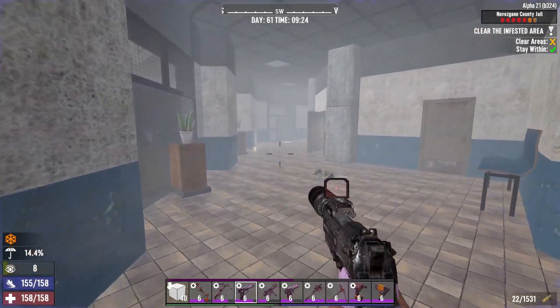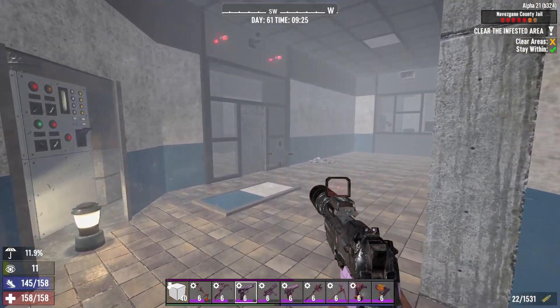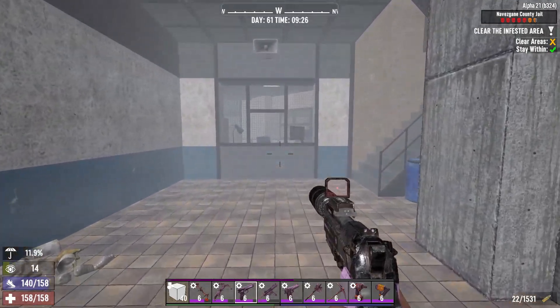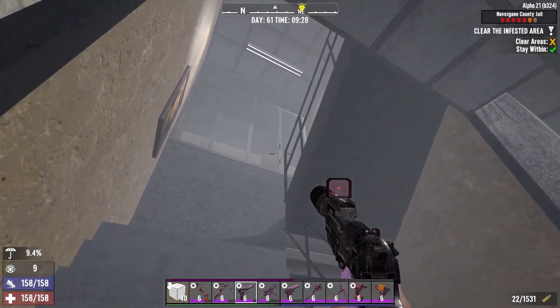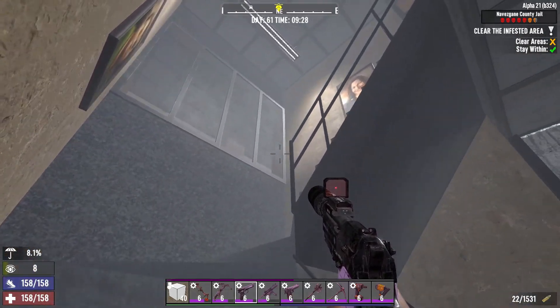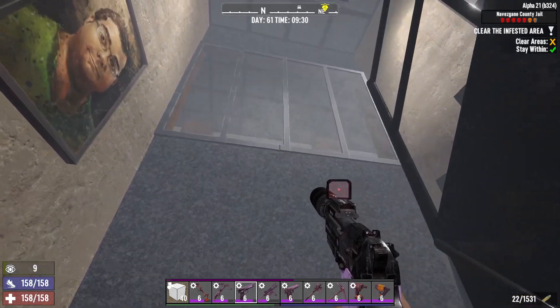Go through this hallway. The empty hallway is actually a hint that the next wave is also going to be an ambush. You need to go up these steps — there will be an ambush waiting for you. They will spawn on the left and the right of those walls and come down at you through the windows.